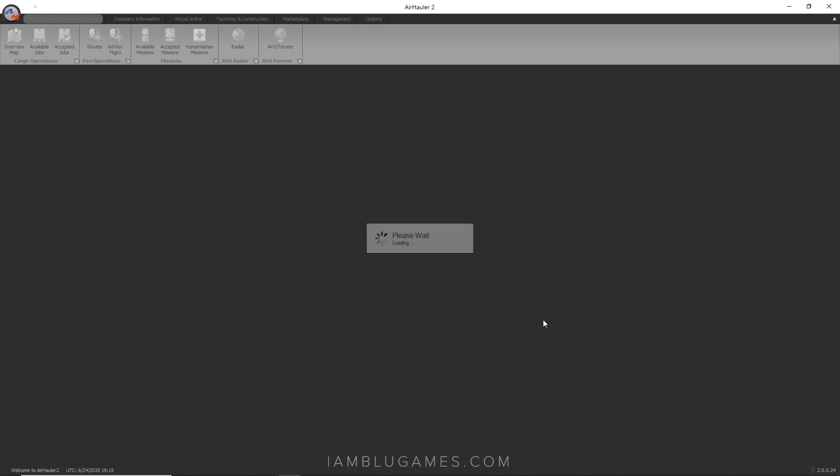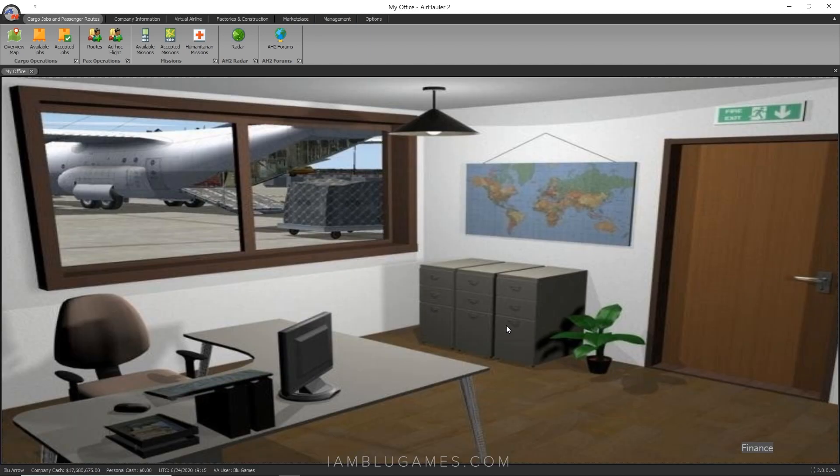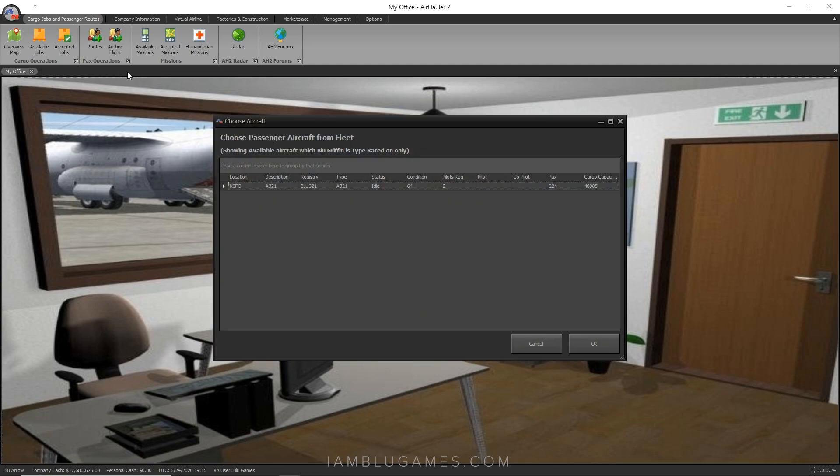Let's get straight to it. Load your company, go to the top menu, and we're going to start at Ad Hoc Flight. Today's video is about creating routes for the AI, but first we need to do a little research to find out what is the most strategic and profitable route. So we go to Ad Hoc Flight.